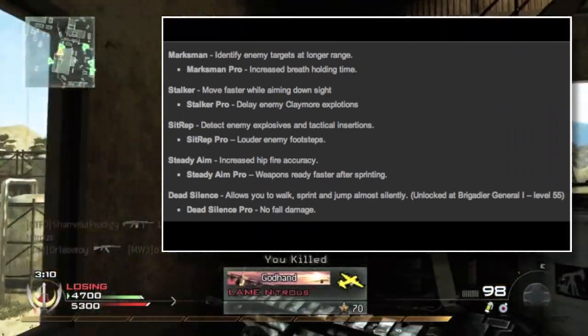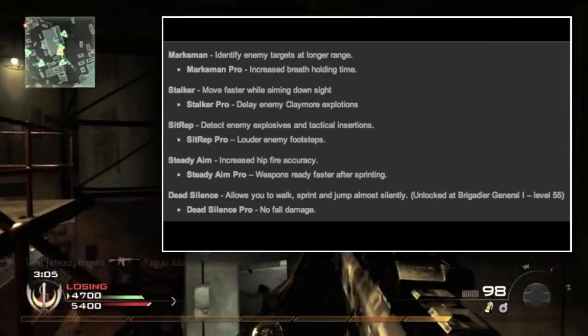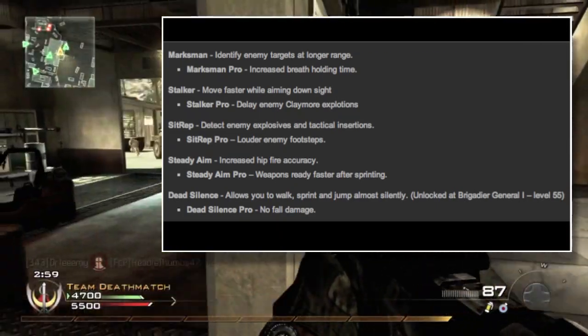Next is Steady Aim, which we've had as well. Steady Aim gives increased hip fire accuracy. Steady Aim Pro means weapons are ready faster after sprinting — I love that. It's probably going to be on one of my classes, guaranteed.